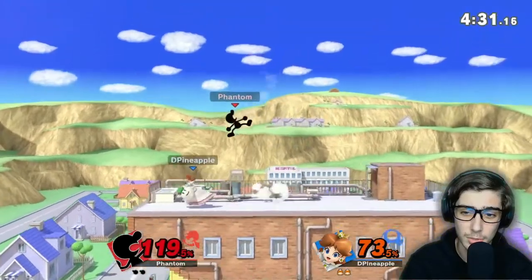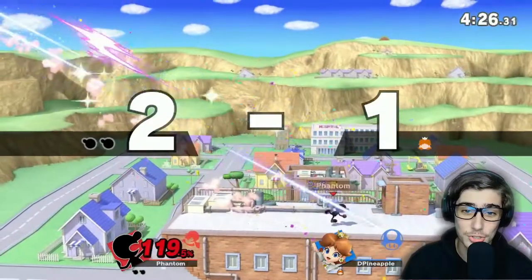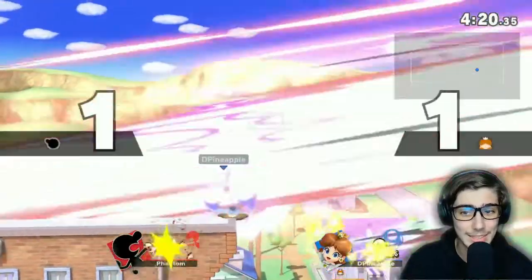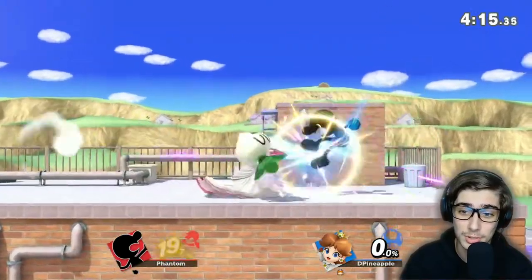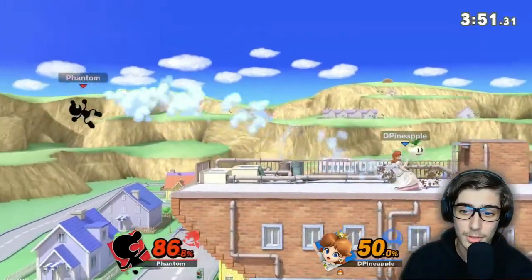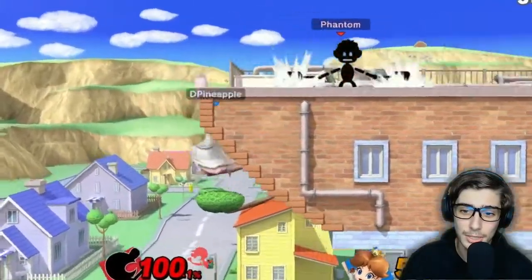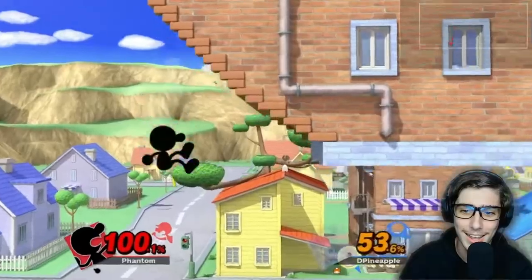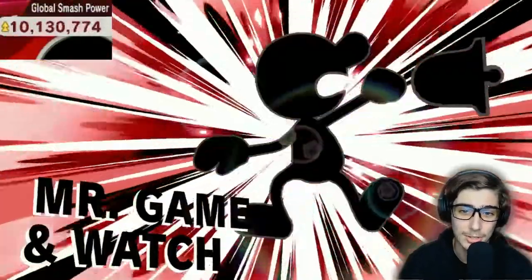I want to see if I can get this bucket thing to work. That Down Air and that smash is super good as well. Unfortunately we can't use the bucket — just got hit by Daisy's Down Smash. Do you remember how good that Down Smash is? I did it the wrong way but I was trying to use that bucket. And it looks like Daisy's dead. I'd rather let Daisy float slowly to her death. Just ring the bell, cause that's it.